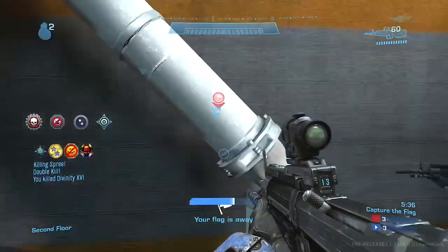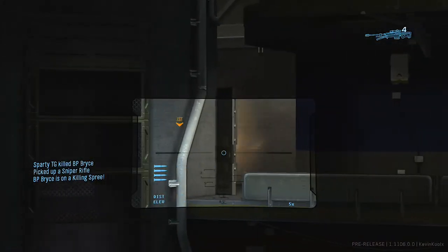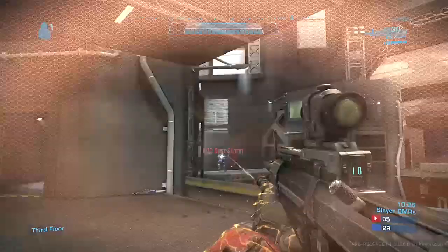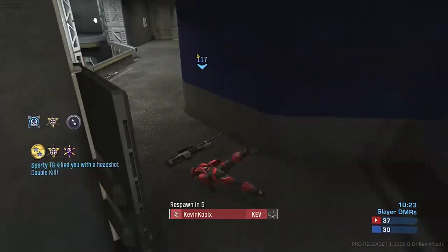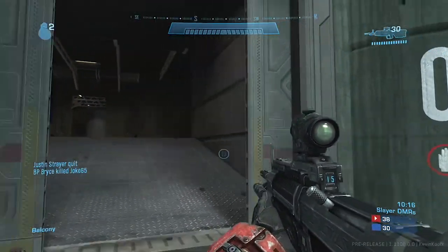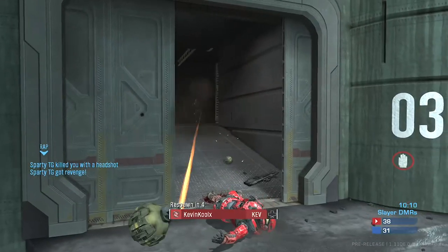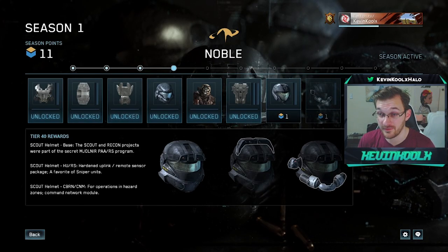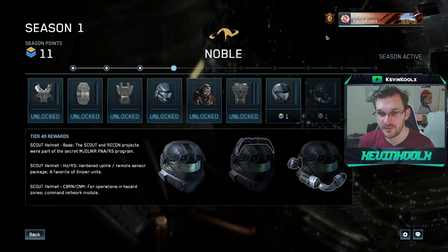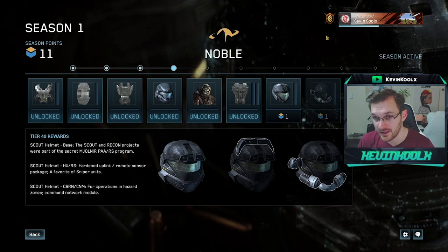We're assuming probably a lot of nameplates, and 343 is looking to add more content into those games — that's all they've mentioned. So if you want to save your points for that, go for it. Or if you want to get your unlocks in Reach, go for it right now. If you guys like these informational videos, tap that like button. Leave a comment if you've learned anything about getting unlocks in Halo Reach faster. If you're new, check out the videos on screen to keep up to date with everything going on in Halo. Don't forget to subscribe, and I'll catch you all in the next video. Peace out.